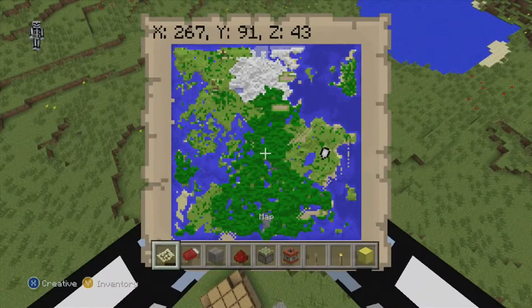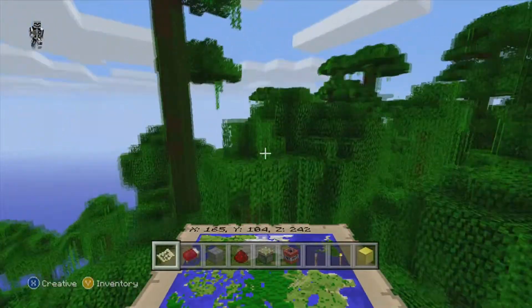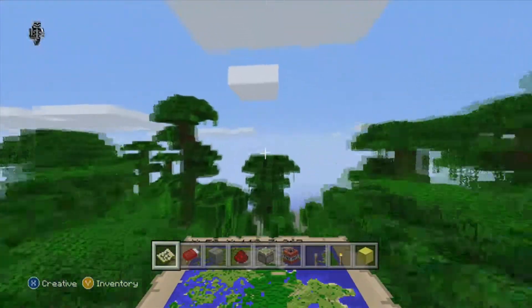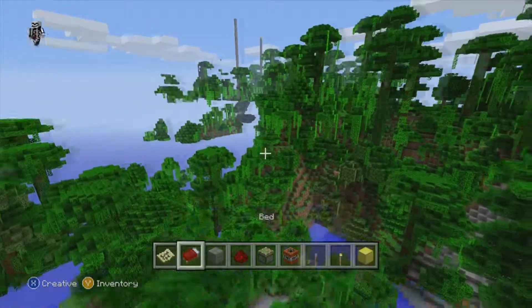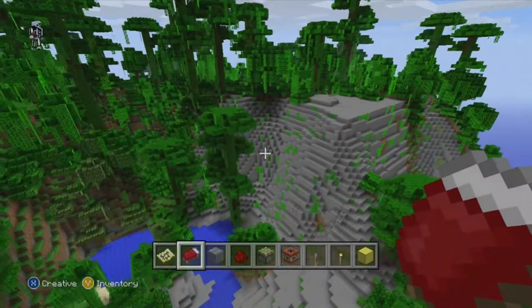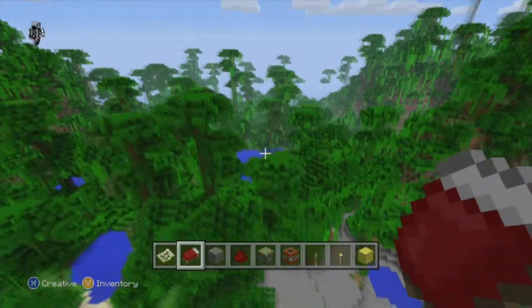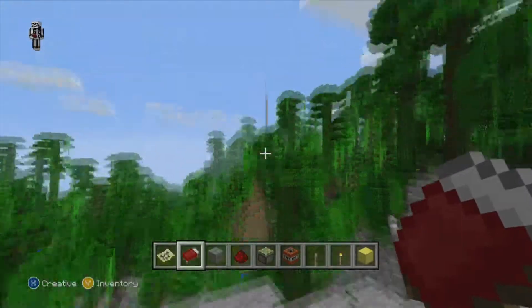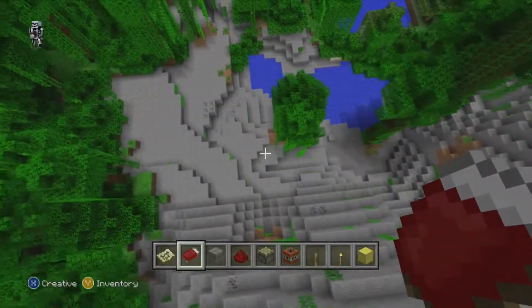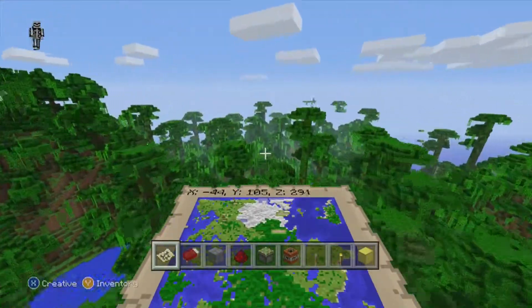Before I move any farther, there was something back in the jungle I thought was pretty neat right by the stronghold. Now I know jungle temples don't exist on Xbox yet, but in my opinion this looks like a jungle temple. I know it's much larger than they would be, but just the way this is built it screams out for an awesome jungle base. You just cut right in there and you're all set - this awesome stone building right in the deep dark of the jungle. Go right on the roof and all you see is jungle, and the stronghold is right there too. This would be a great place for a jungle base.